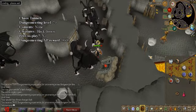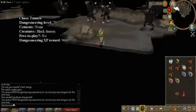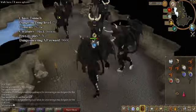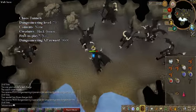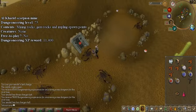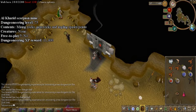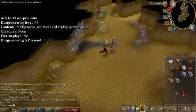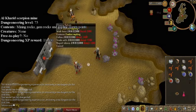Chaos Tunnels. Simply head to the black demon room in the chaos tunnels. This room is filled with black demons and is multi-combat. This is perfect for slayer — just don't forget to use melee. Next, the Aquarich Mining Spot. This place has gem rocks like Shilo Village, gold ores, and a spawn for implings. This place is a good spot to get rich off of ores and possibly kingly implings.